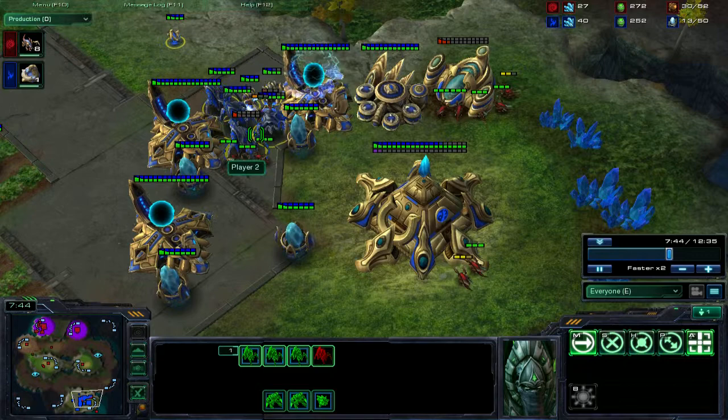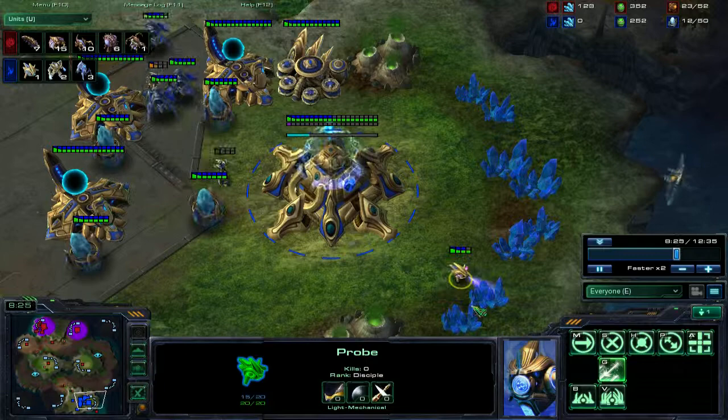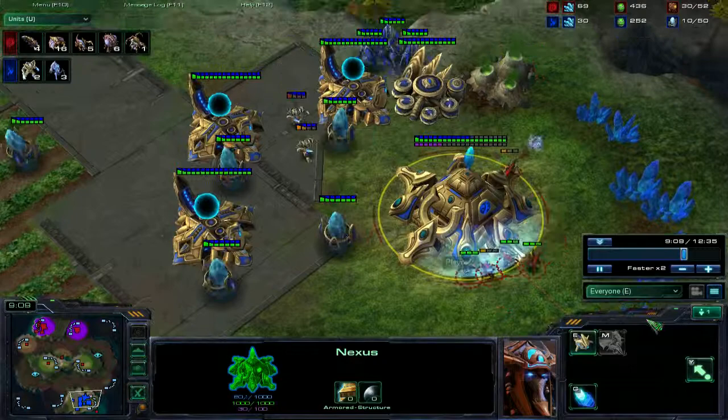Two more Zealots just popped out, which is good for the computer, but he has one probe and 40 minerals. If that probe went down, the computer would be out 100%. He can't build a second probe with the second half of that chronoboost. This is over, well and truly — these two probes go down and that's it. The computer can no longer produce any more units; this is the total extent of the army it can produce for this game.